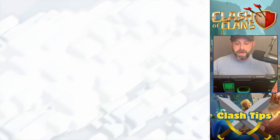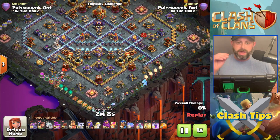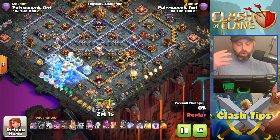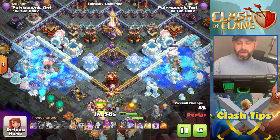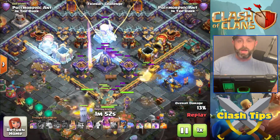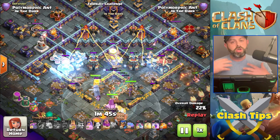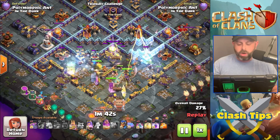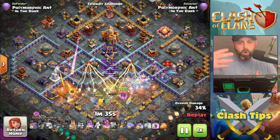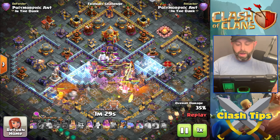The next attack is very similar — again we're bringing eight Root Riders, but this time 11 Cookie PEKKAs and two Ice Golems. The Ice Golems get out ahead so your Root Riders are not the initial target of the defenses. You also need to watch out for the Scattershot — make sure it's not completely destroying your troops. Something I failed to mention in the first attack: you're going to be using the Frost Mite spell. You can use the Freeze, which lasts a little longer, but the Frost Mites freeze for about 3.5 seconds.